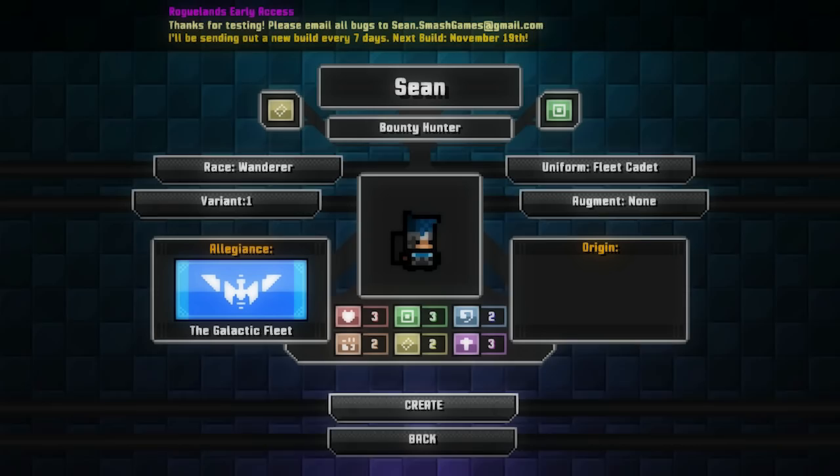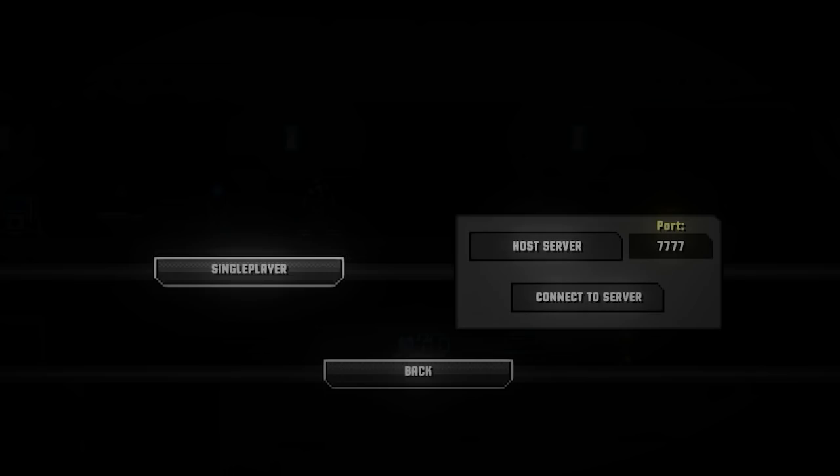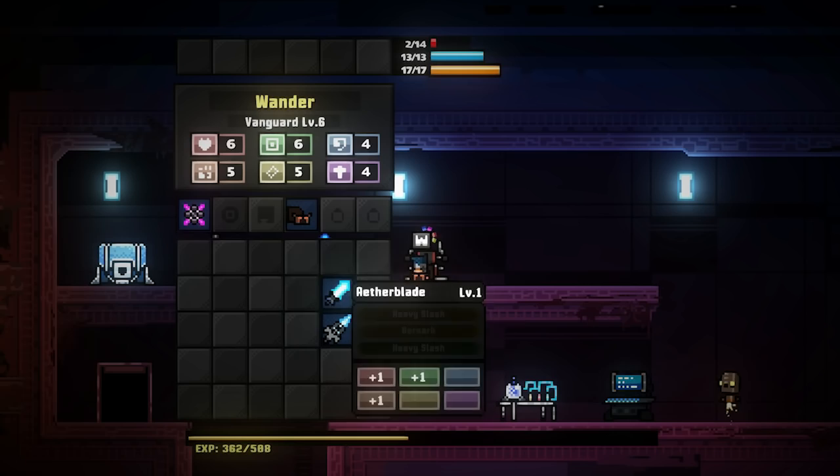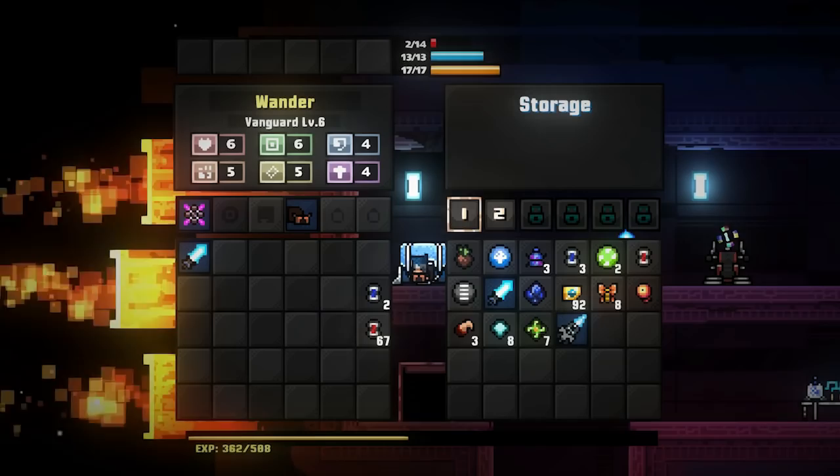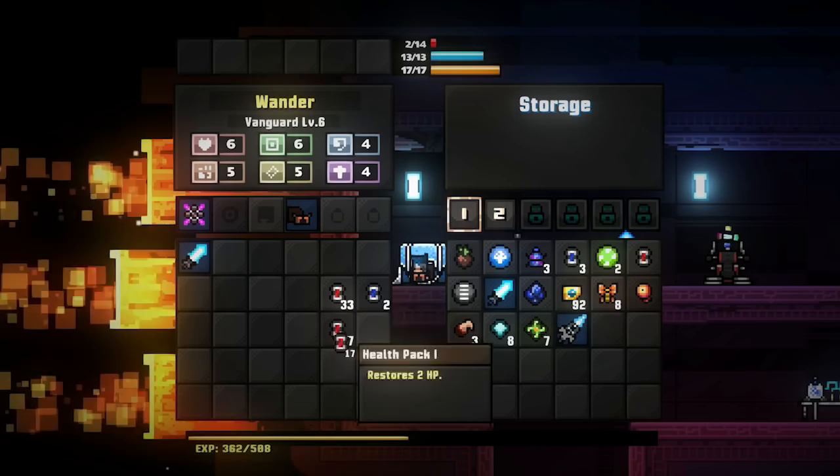Let's go back with Wander and see what we got. We've got a ton of health packs. We'll keep an Aether Blade with us just in case — the Aether Lance is still kind of useless. I'm hoping my drone shows back up; otherwise, we're going to have to delete this character one way or another.